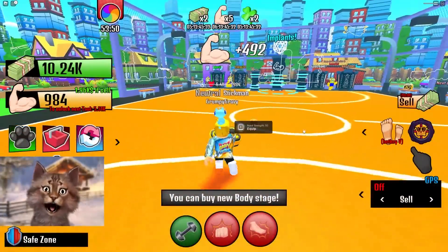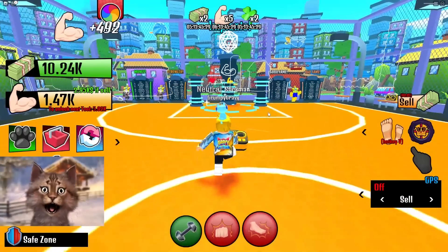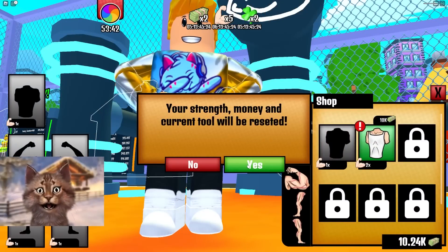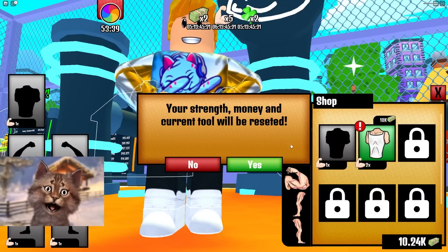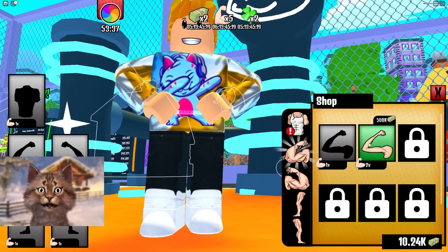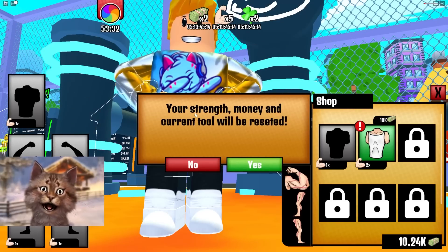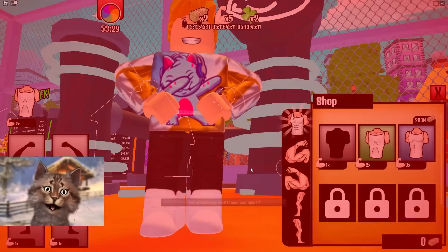See, look at this — I'm already at 10k and I can buy my first body stage. So in here, we go here and we buy this. Your money will reset. Wait, what do you mean my money will reset? Is that what happens with everything? Your strength, money, and current tool will be reset. Okay, reset. All right, what happened? Did I get more buff? Oh, you start all over again.